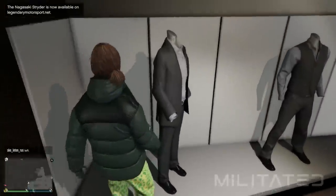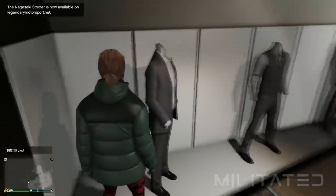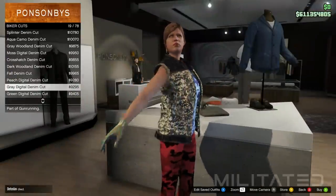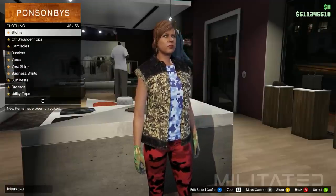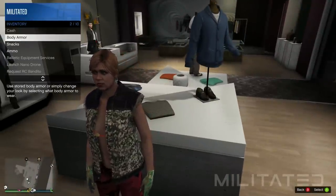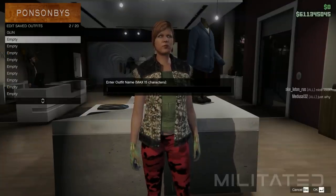For the next part we're going to go into the pants section and go into the leggings category. In order to get the grey digital cargos on the male we need to purchase the red camo leggings — do not confuse these with the red sparse camo leggings. Now we're going to head over to the top section and go into the biker cuts category. We need to purchase the grey digital denim cut, which will turn into the grey digital combat shirt on the male. After that we need to go into the bikini category and purchase the orange bikini from the bottom of the list. Open up the interaction menu, go into inventory and body armor, and equip the green heavy armor. We're going to save this one in outfit slot 2 and call it grey digi.